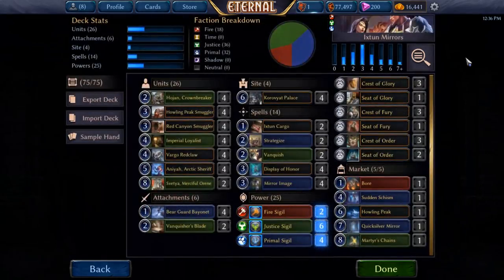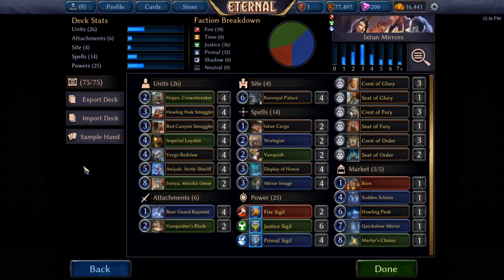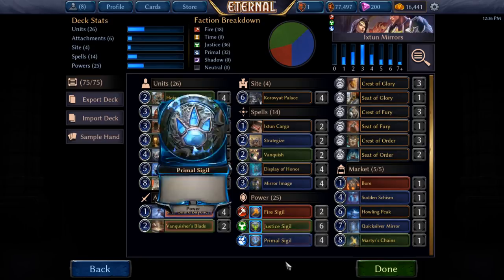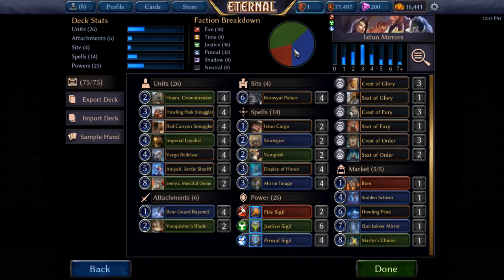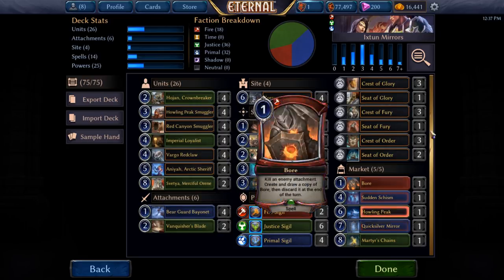It's similar to a lot of FJP decks that you're going to see already, but I went really, really deep on something that I wanted to do, which is just make a lot of tokens of Vargos and Anayas, and then another thing is Svecha. One of the games that convinced me this is the build I wanted was where I constantly locked an opponent out of the game by copying Svechas off of Kuroviat Palace and making more and more Svecha Merciful Lower Greens with things like Quicksilver Mirror.